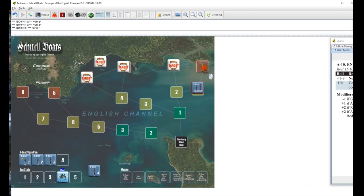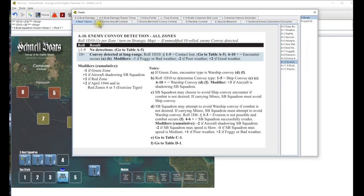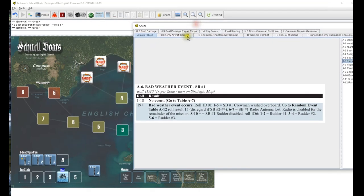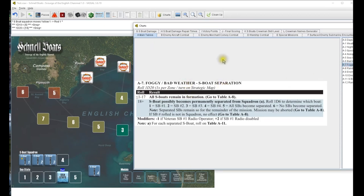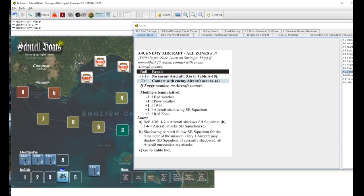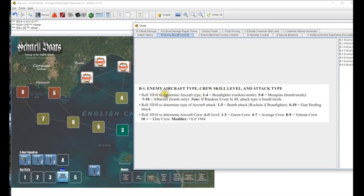All right, we return to deck - got our first area done. A5, sea state d10, five - sea state four again, cannot travel fast. Weather event d20, 16, no event. A7 foggy boat separation d10 - 10, no separation, remain in formation. Random event 2d10, 30 - no random event. Enemy aircraft d20 - 19, with modifiers goes to 18, 19, 20. Contact with enemy aircraft occurs - roll one d6, three. Aircraft attacks SB squadron C, go to table B1.